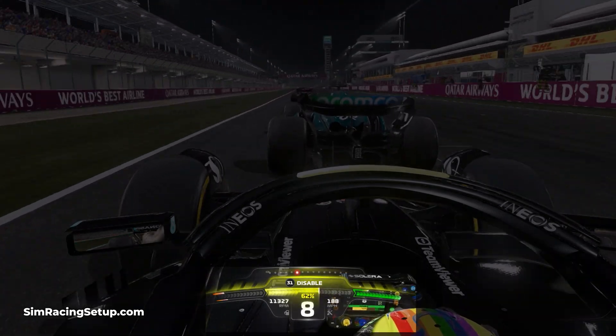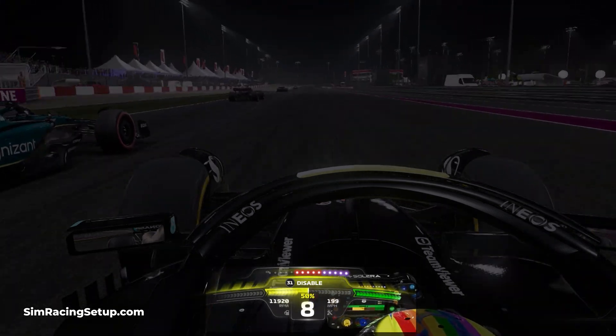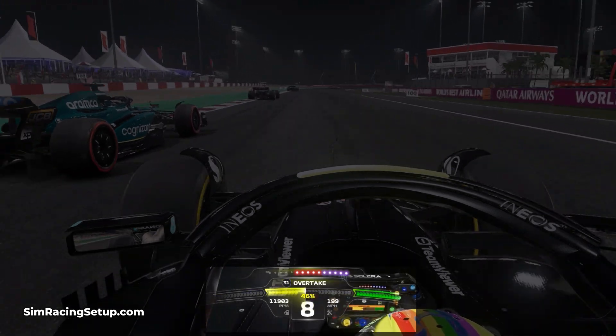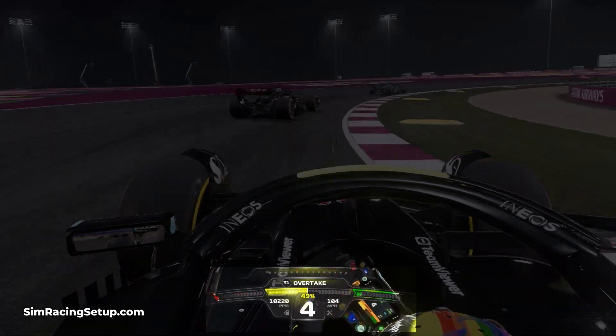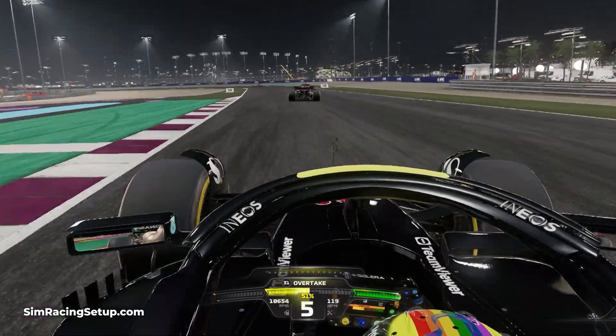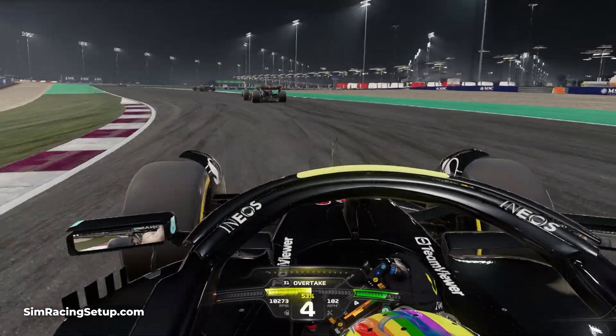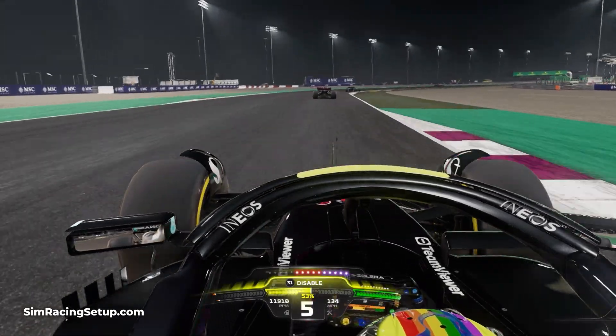However, this happens so quickly that looking at your rev bar while braking and potentially turning into a corner can be very difficult. Instead, try to get into a rhythm while downshifting and this will help it become second nature. Experiment with the timings of downshifts to really learn the ideal way to change gear while slowing down in F1 23.